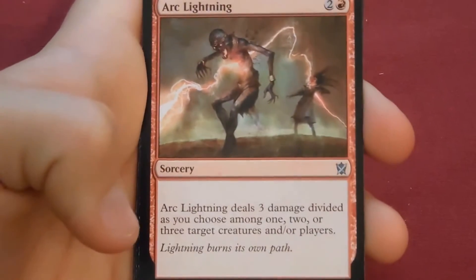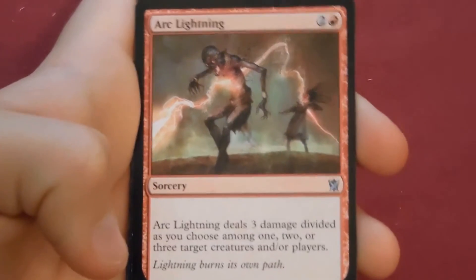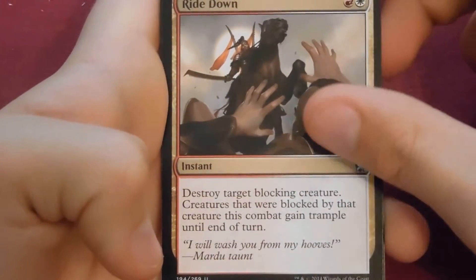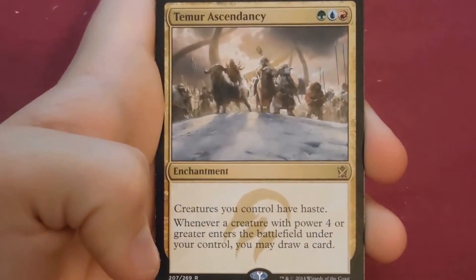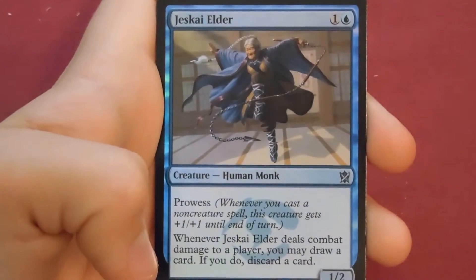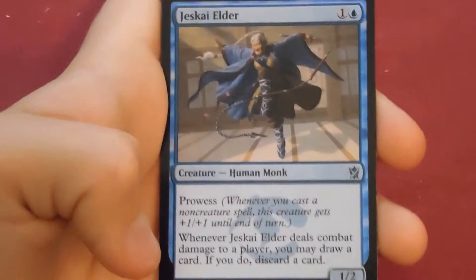Arc Lightning — very good card. Temur Charm, Ride Down, and the rare is a Temur Ascendancy with a foil Jeskai Elder — not a bad card at all, and it looks really cool.